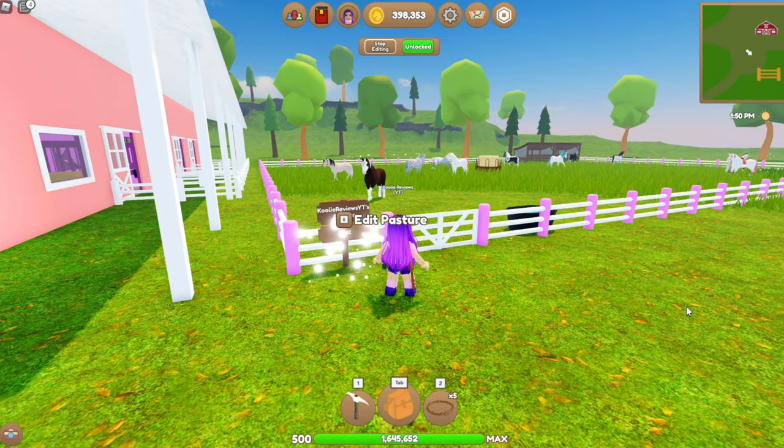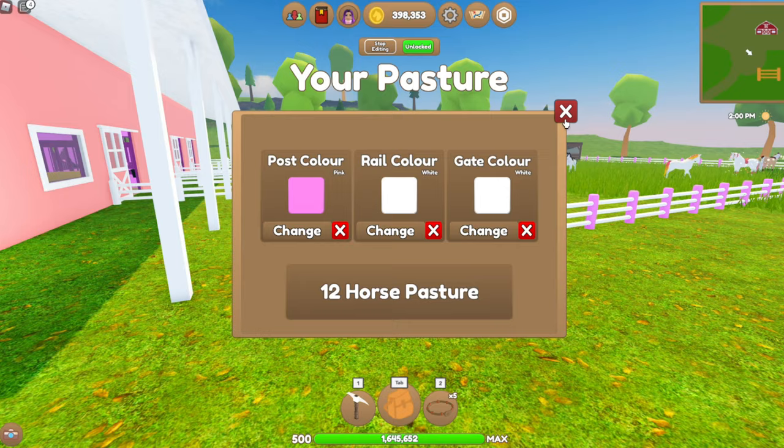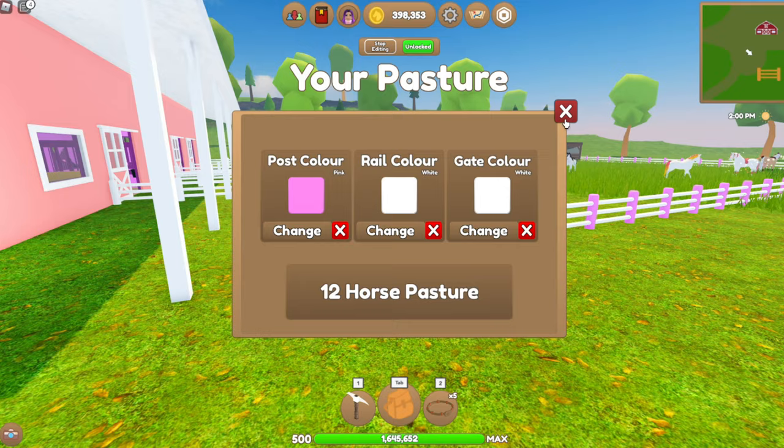You can also do the same for your paddock. You can upgrade it, which will pop up down here. Mine is fully upgraded, and you can change the colours of the fence and the gate and the posts.